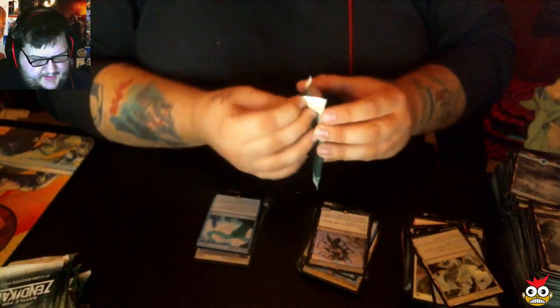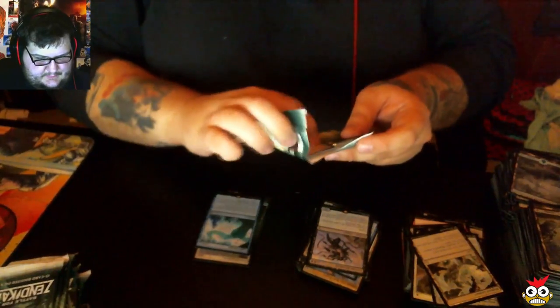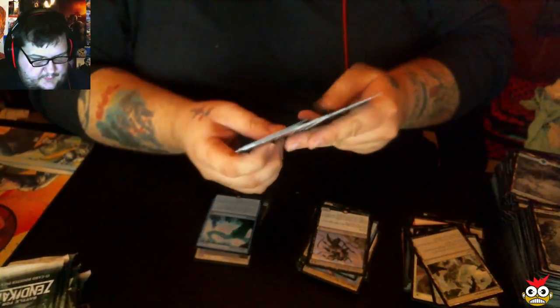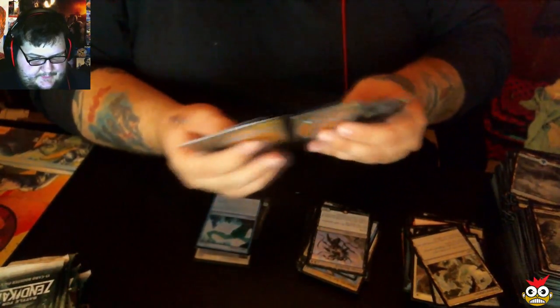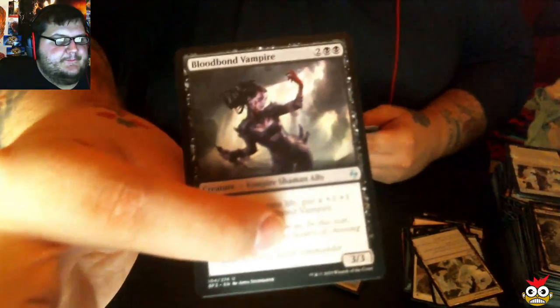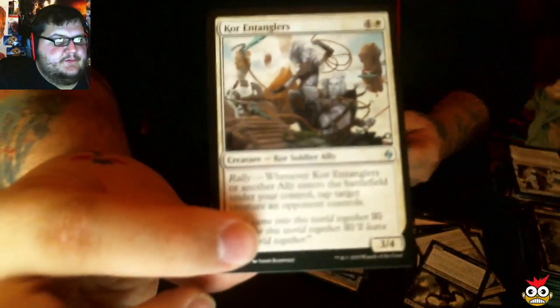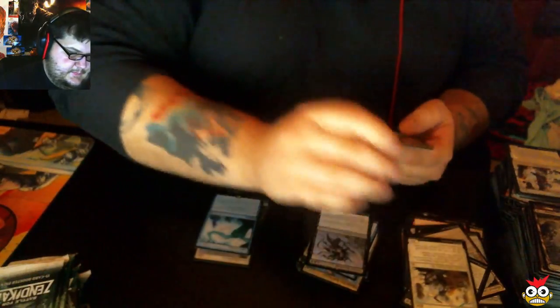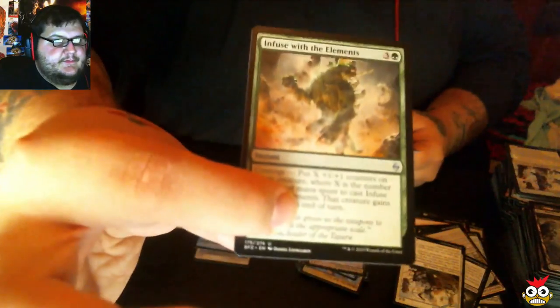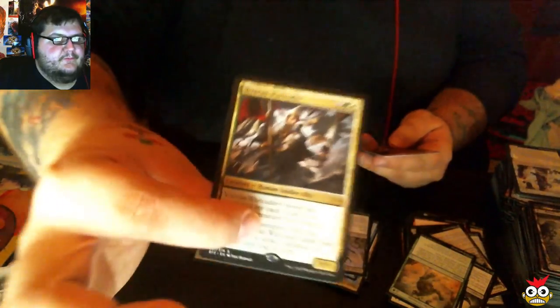A few more packs to count down and we'll get this over with. Hopefully we can do another one soon. Our first uncommon: Bloodbond Vampire. Coralhelm Entanglers. Fuse with the Elements. And our rare is Veteran Warleader.